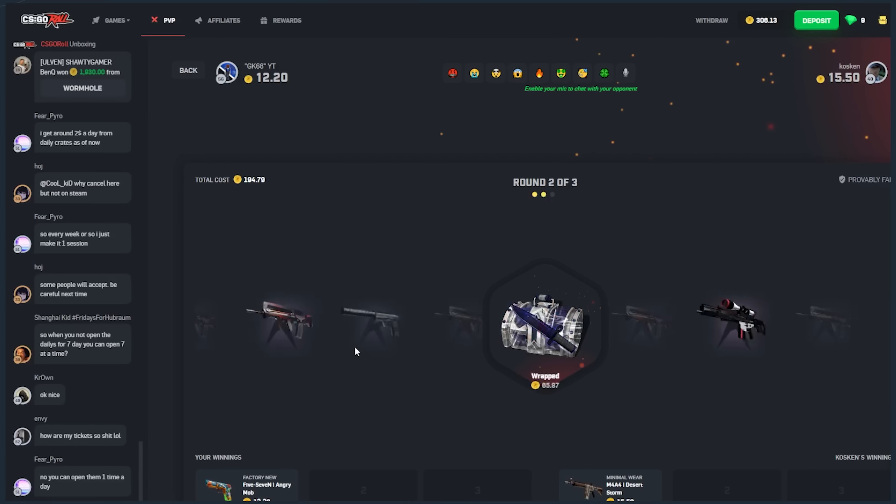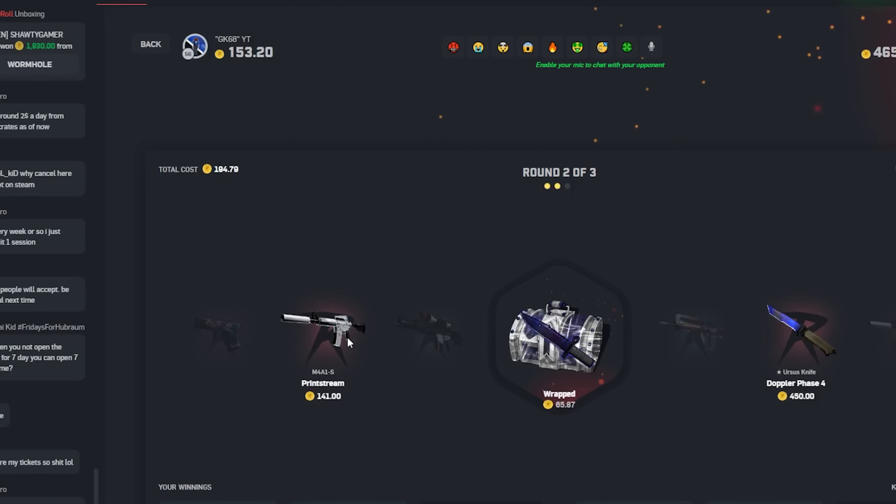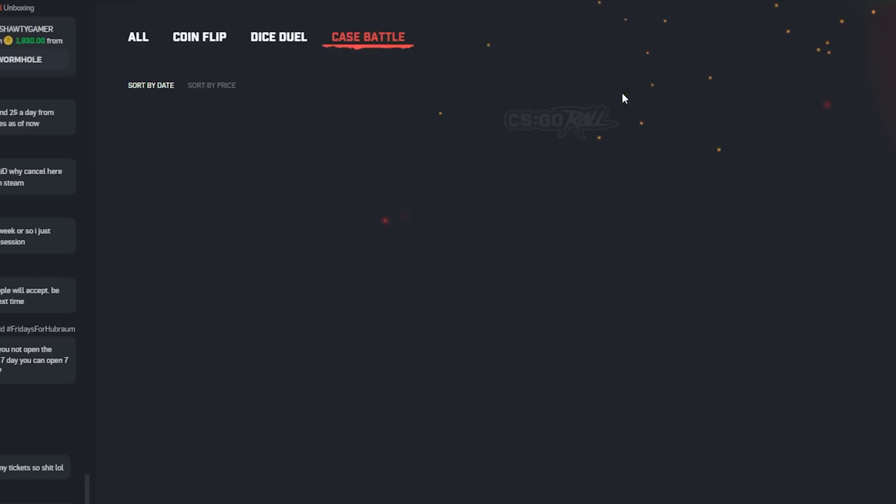Wrapped case — this is low percentage as well, I believe. How much is that? He pulled 450 though, he definitely pulled, but I didn't. Can we come back on the last case? That ramp would have been nice, but we got fully collapsed.